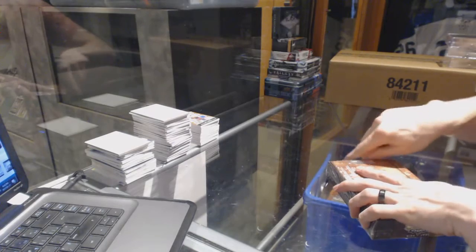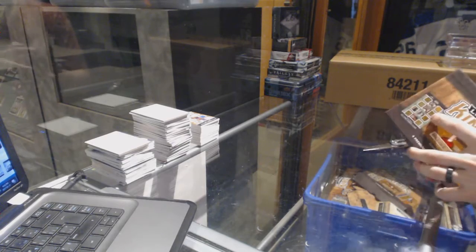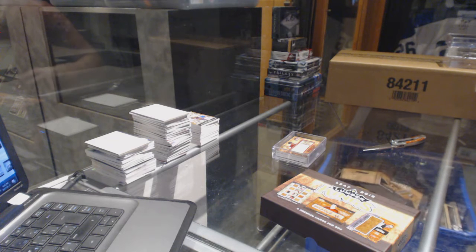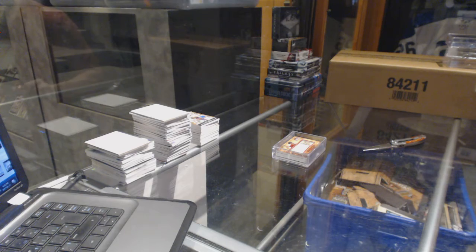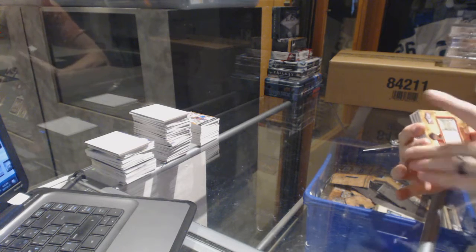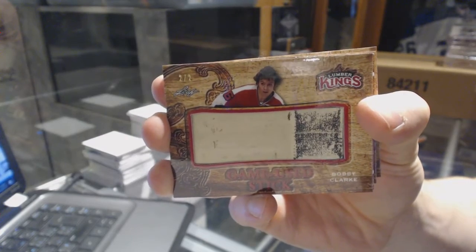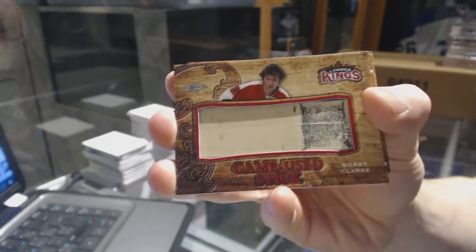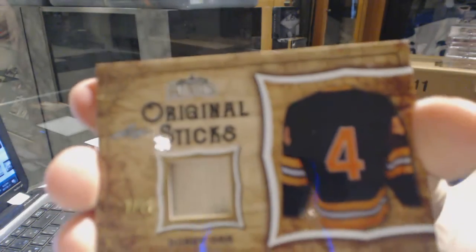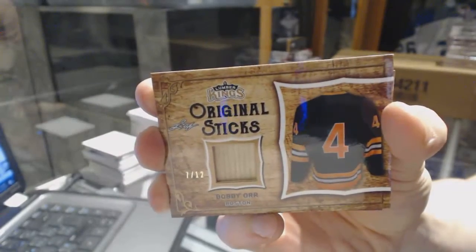And now on to box four — fourth and final box of the break. We've got a game used stick, number two of two, Bobby Clarke. We've got original sticks, numbered seven of twelve, Bobby Orr — seven of twelve, Bobby Orr original sticks.